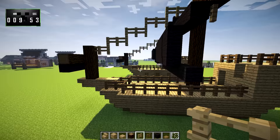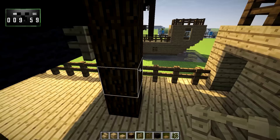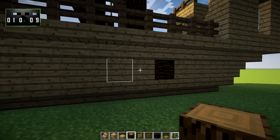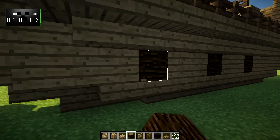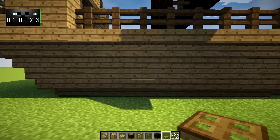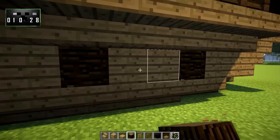Basically what we're going to do is go one behind the main mast, go down here, break that out, and put a spruce log like that. We'll count two blocks and do the same, count two blocks and do the same, then put trapdoors on each of those just like this. Coming over to the other side, we're going to do the same thing: spacing of two, trapdoor, trapdoor, trapdoor.